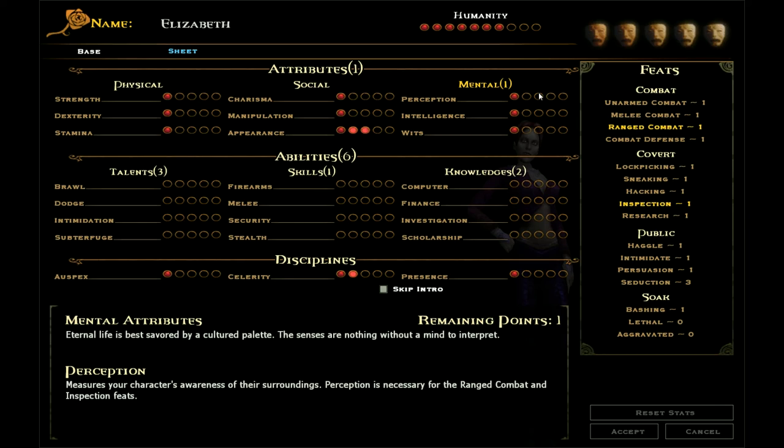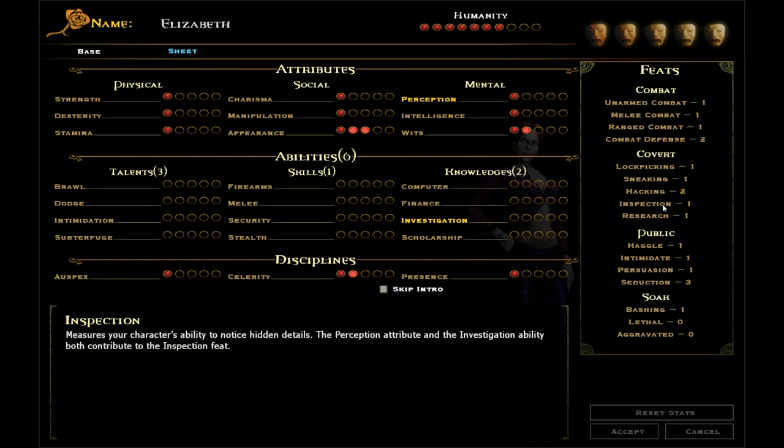And one point into wits, which gives me ranged combat and inspection, research and intimidate, or hacking and combat defence. I'm going to put it into wits to give me hacking and combat defence. Inspection is kind of important — basically it contributes to noticing things in the environment, so the game will highlight things I can pick up or use if my inspection skill is high enough.